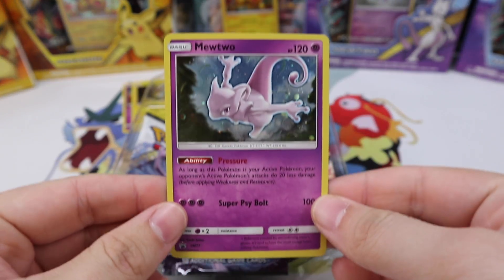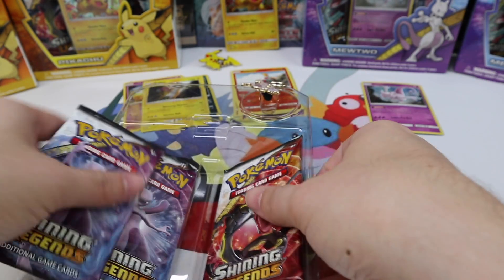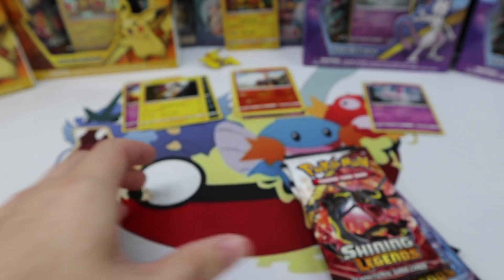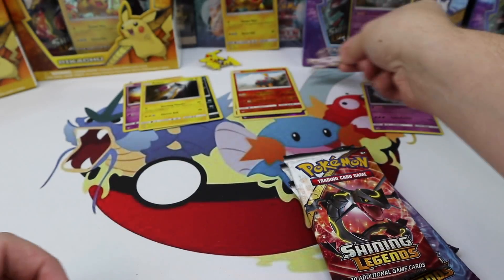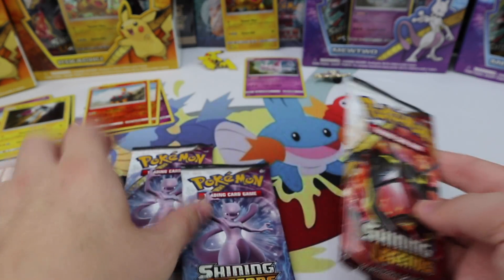Came out very nicely there. Beautiful Mewtwo card — love it, absolutely love it. So we have two Mewtwo pack arts in here. You get a code for the box. Check out the beautiful Mewtwo — I will have an army of Mewtwo pins, I absolutely will. Let's divide up the pulls and put the promos in the middle.